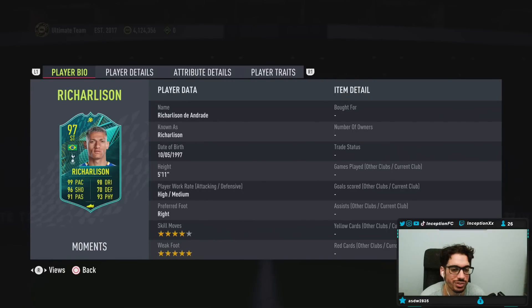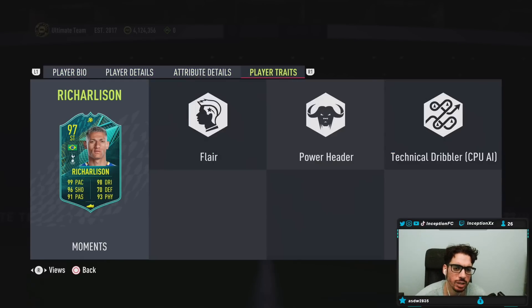We're taking a look at someone who is 5'11", high medium work rates, right footed, four star skills with a five star weak foot. In-game player traits, he does not have the finesse shot traits or outside foot shot traits, but he does have the power header trait.